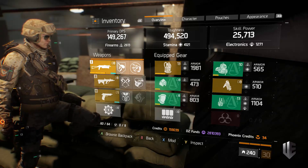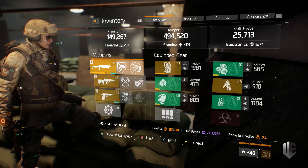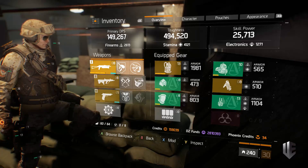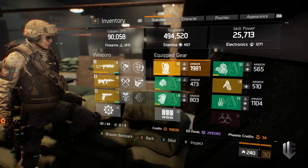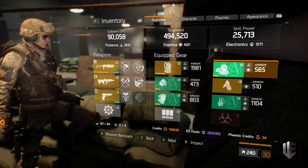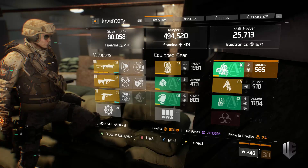I already have a Deadeye build that I've gone into depth on, but today I want to focus on a really successful Alpha Bridge build. I've made functional ones before but this one is fantastic, and I wanted to make a full in-depth build video. I'll start by talking about all my Alpha Bridge pieces, then why I have two high-ends, then my guns and their talents — which is extremely important with Alpha Bridge — and then my skills and character sheet.